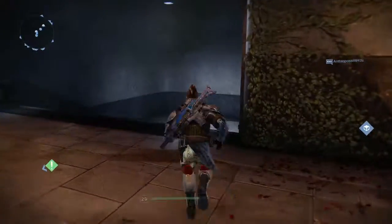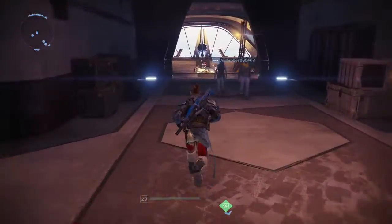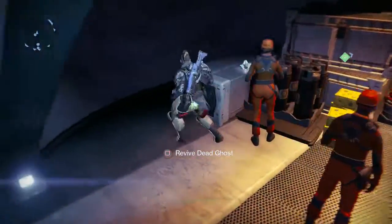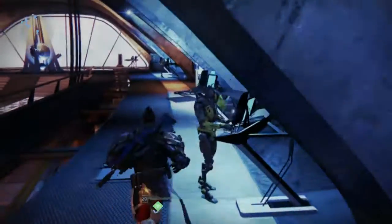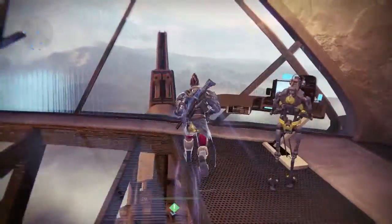Next, for this ghost we're going to be heading on down to the Vanguard area. We're going to swing a right just here and in the very back corner behind this person — there we go, there's the ghost. This one is the Last Word. For those of you who might want to know what the Last Word is, it is an exotic hand cannon.